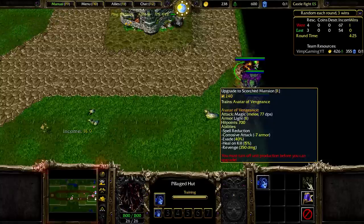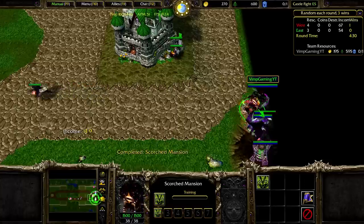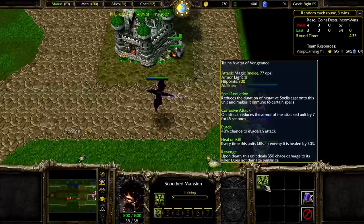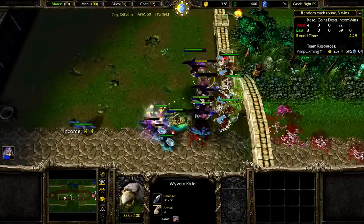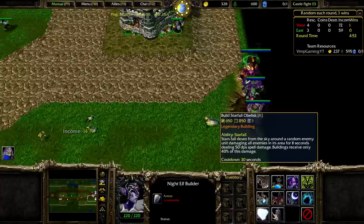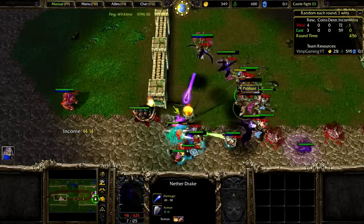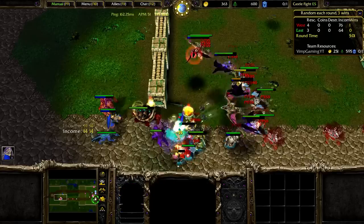This one has Spell Reduction, which is very good. Corrosive Attack reduces the armor by 7 for 1.5 seconds, which is huge. Evade — even better. Heal on kill — wow, that's really good, like Lifesteal. Our forces are under attack — that's pretty cool, I like that. This is going to increase our Netter Drakes. We have a lot of gold here — from each kill we get more.